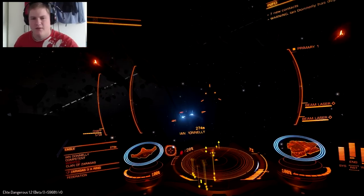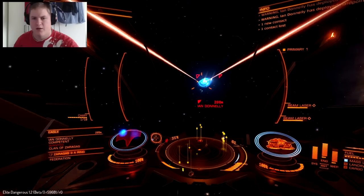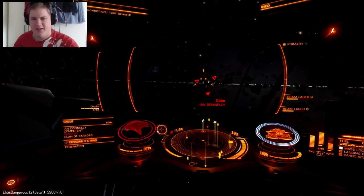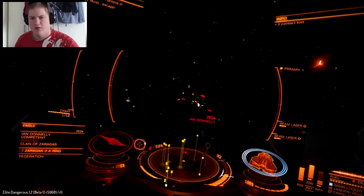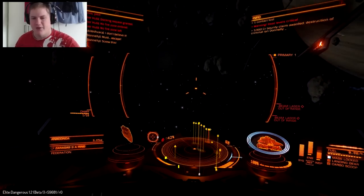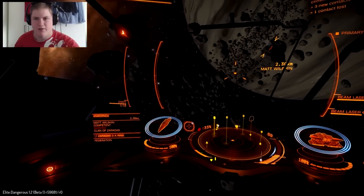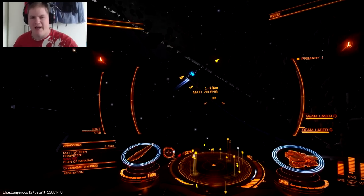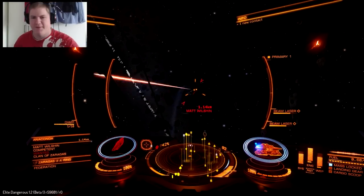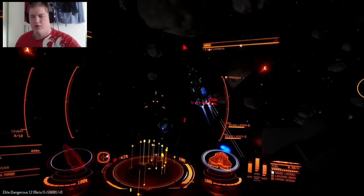Let's mess up Ian's day — hello Ian! Shield stripping — look at that, large hard points versus an Eagle. Pop goes the weasel! That was explosively fun. Where's the Anaconda? Matty Wilson, are you actually wanted? Oh my god, this Sidewinder is everywhere. Shield stripping fun!